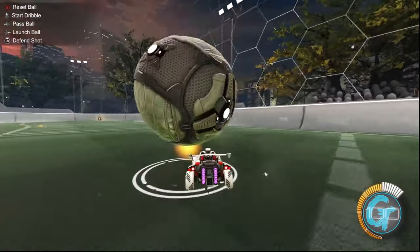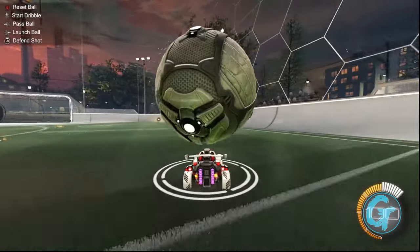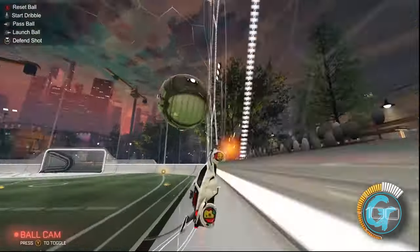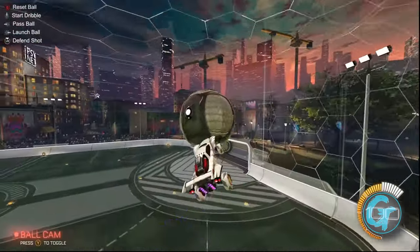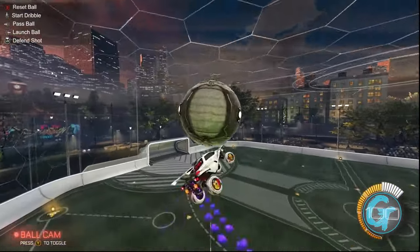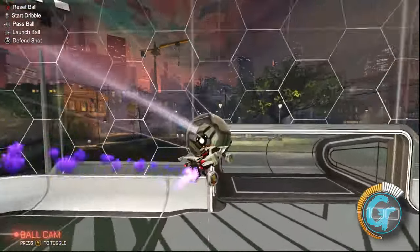Dribbling in Rocket League requires catching or cradling the ball with different parts of your car. Some people will tell you that in order to get good at air dribbles, you just have to take the ball up the wall, jump off, and boost it into the goal. This is certainly the easiest way to air dribble, but I believe if you want to make the ball do whatever you want it to do in the air,